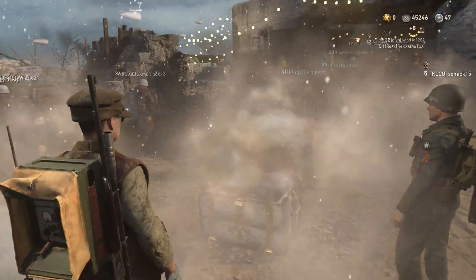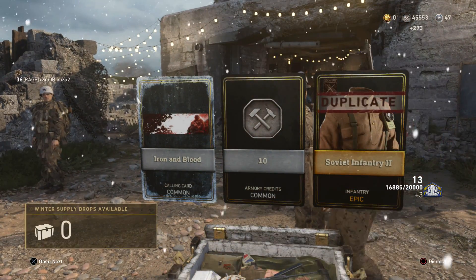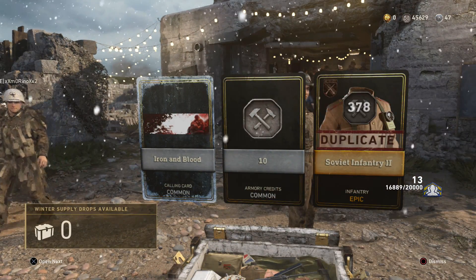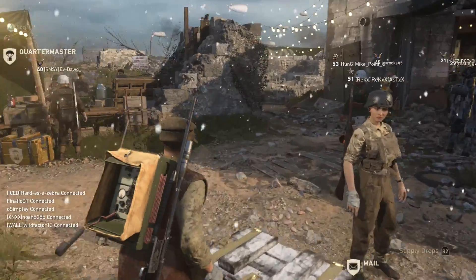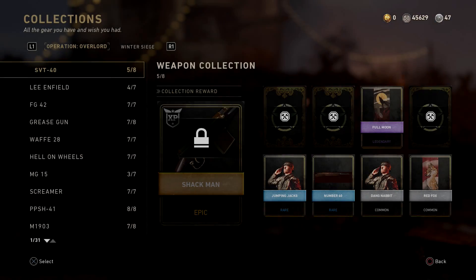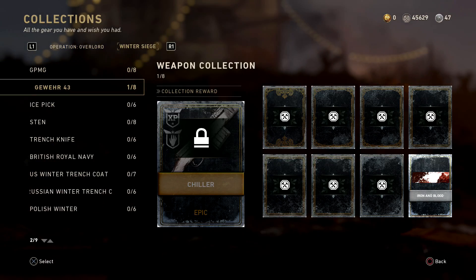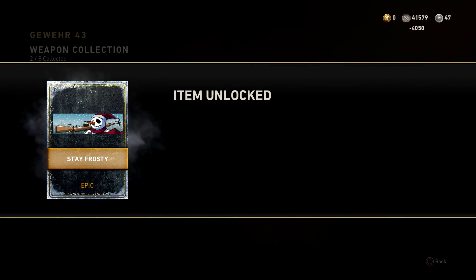We might get something that goes toward one of those things. Nothing special — looks like a duplicate, and we got armory credits out of that because it was another common, or maybe just regular credits, I don't even know. So we got one of the eight unlocked while we did that, it doesn't make a difference, I'm going to unlock them all anyway.